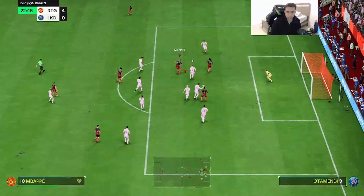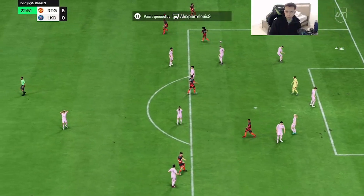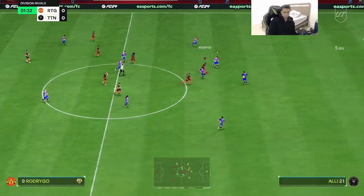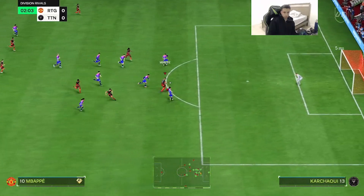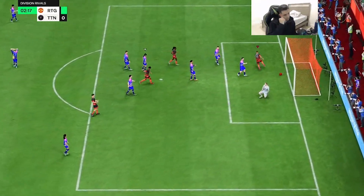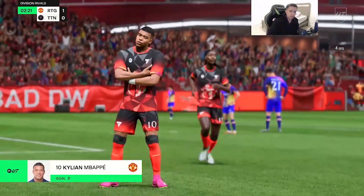Nice little ticky-tack inside the box, testing out that weak foot — good finish with the weak foot. We cook BVD — weak foot action — what a finish after cooking Van Dyke.